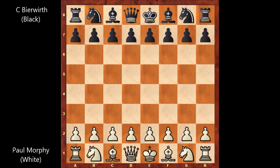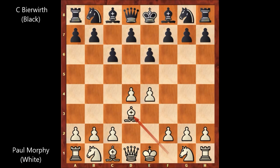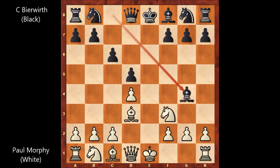Paul Morphy starts the game with e4, e6, d4, c6, bishop to d3, d5. So we have the French Defense. E takes on d5, e takes on d5, knight to f3, bishop to g4.